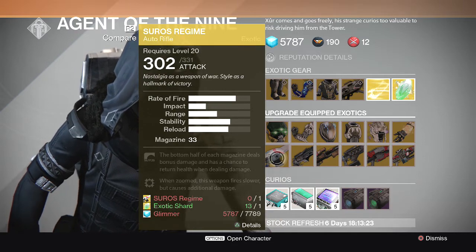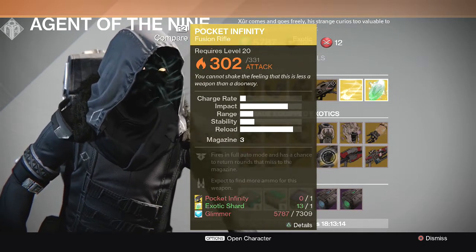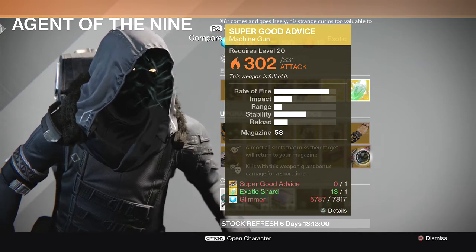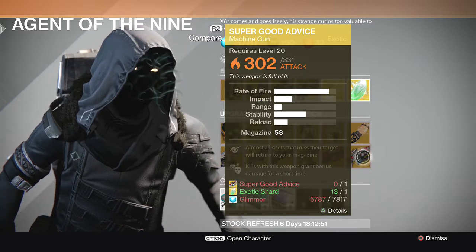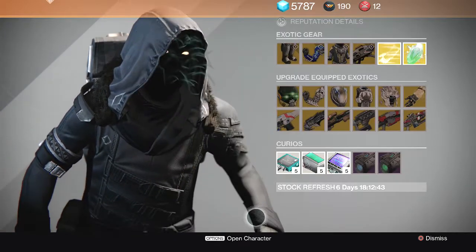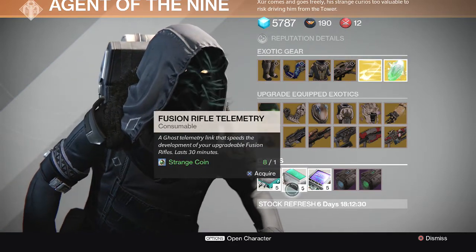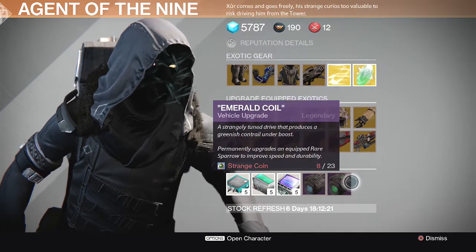Carrying on, we have the Corrective Measure upgrade again, the Fate of All Fools hand cannon upgrade again, the Universal Remote shotgun upgrade again, the Pocket Infinity fusion rifle upgrade again, the Icebreaker sniper rifle upgrade again — everybody loves the Icebreaker — and the Super Good Advice machine gun. I don't own that gun but I've heard it's apparently pretty good. For XP gains we have the hand cannon, the fusion rifle, and the rocket launcher. For sparrow upgrades we have the Plasma Drive and the Emerald Coil.